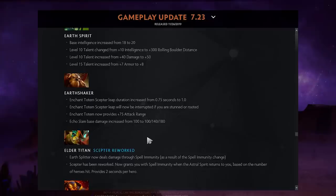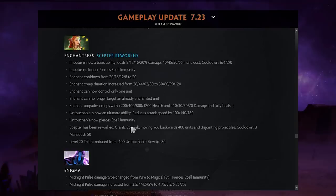Earth Shaker: You can now cancel his Totem charge. So if someone is attempting a Morphling-Shaker combo and they get rooted or stunned, you can cancel it — pretty significant counterplay.